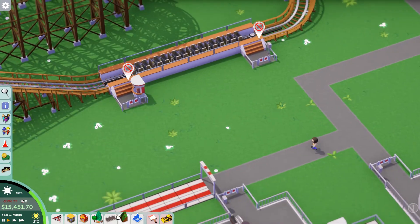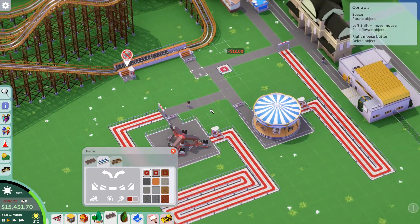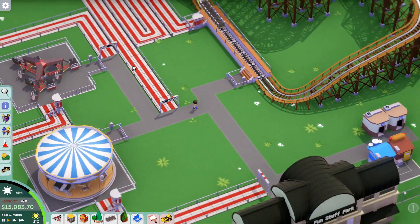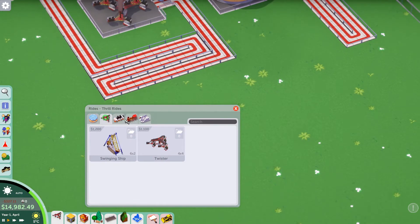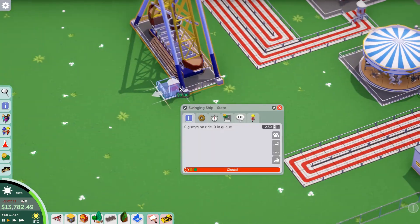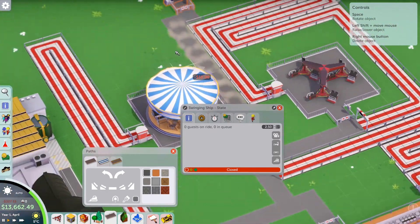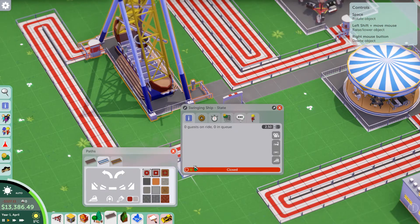Let's go to open. Since we have a coaster, a calm ride, and a thrill ride, I think we need maybe another calm ride and another thrill ride before we open up. And we need to get benches, lamps, and everything like that — we have a lot to do before the opening. This roller coaster is going to be popping. It's going to be a bit tight — kind of blocked off that area, so I'm going to go sneakily around here. Next ride — we don't have too much because of the research. They're researching thrill rides, which should be good. Let's get a swinging ship. So we're going to have entrance and exit, the exit should go around there. There's the queue.